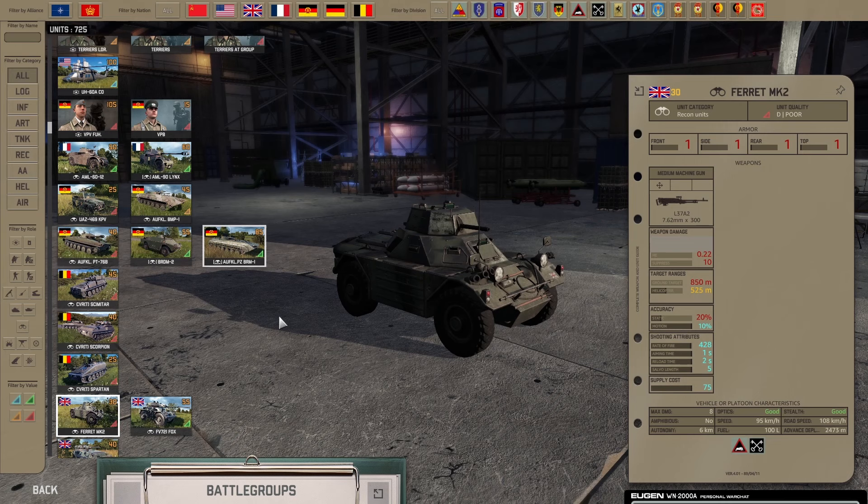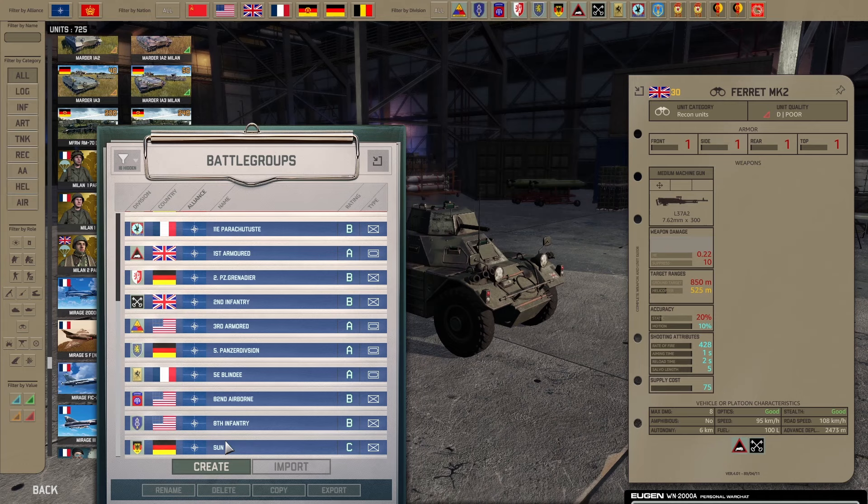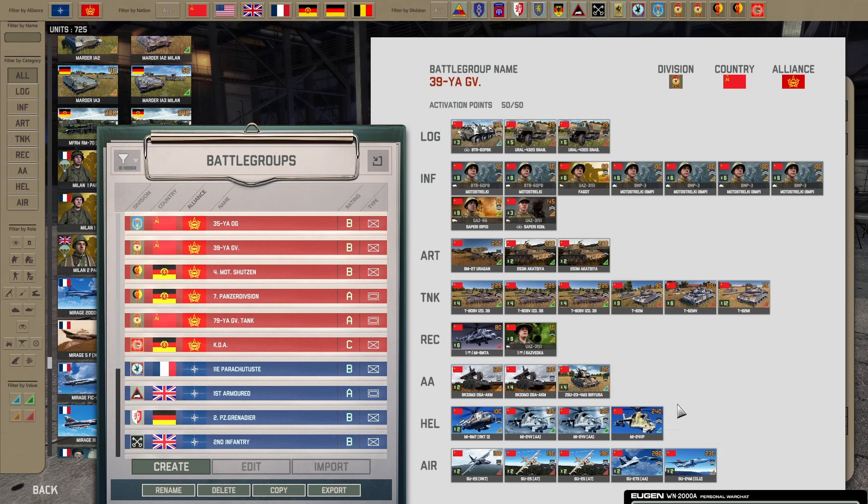In Warno there is a division system maker where you can create divisions loosely based on historical units. Before beginning, it must be noted that Eugen is continuously adding to their game and changing the dynamics and balance, so some of these guides will need to be changed in the future.